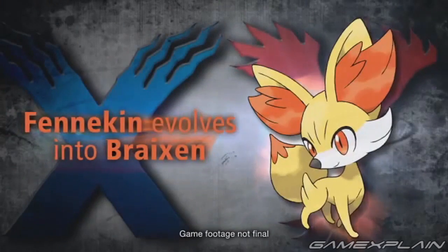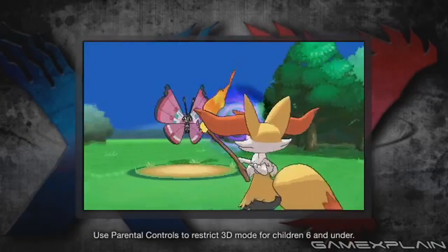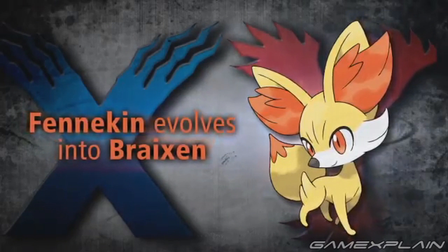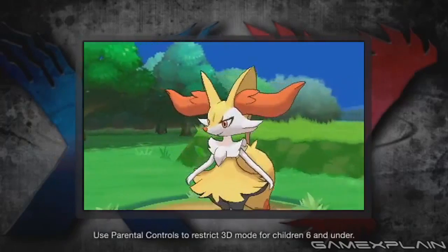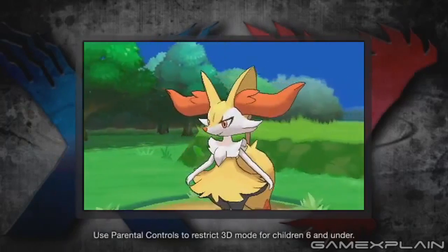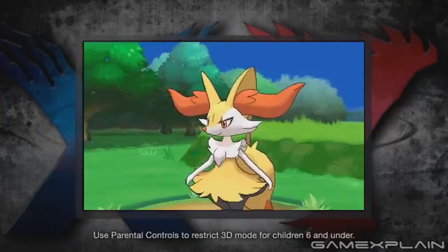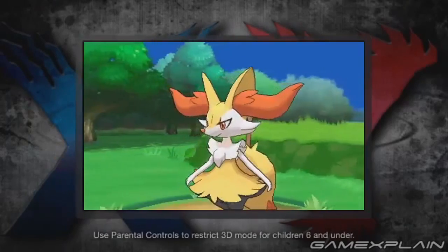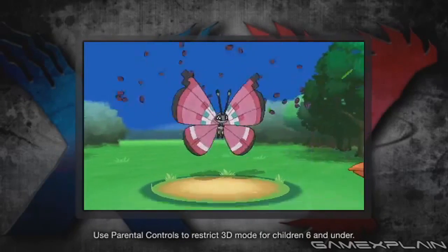Finally, there's Braxien. Ever since we first saw Fennekin use Psychic moves, we've wondered if its final evolution would be a Fire-slash-Psychic type. Braxien reinforces this idea with its use of a stick reminiscent of a wand when it uses Psyshock. Its name appears to be a portmanteau of braise — a way of cooking — and vixen, meaning a female fox. But consider this: if Fennekin's final evolution is Fire-slash-Fairy instead of Fire-slash-Psychic, it fits perfectly into the new type chart. Fennekin's Fire beats Chespin, Chespin's Grass beats Froakie, and Froakie's Water beats Fennekin. Adding secondary types, Froakie's Fighting beats Chespin's Steel, Chespin's Steel beats Fennekin's Fairy, and Fennekin's Fairy beats Froakie's Fighting. It all makes sense — a clean starter type triangle. If Fennekin's secondary type were Psychic instead, this balance wouldn't hold, as it would be 4x effective against Chespin.